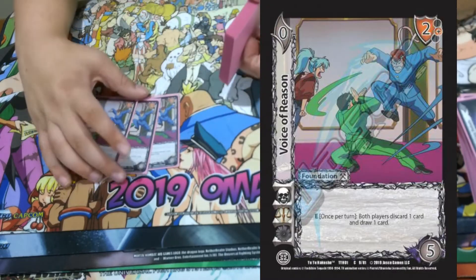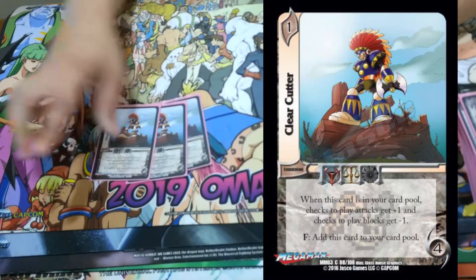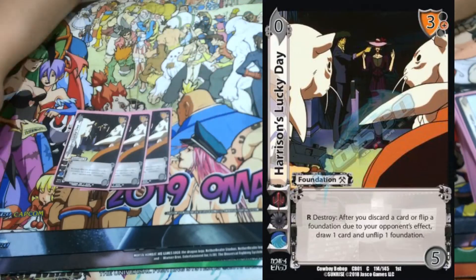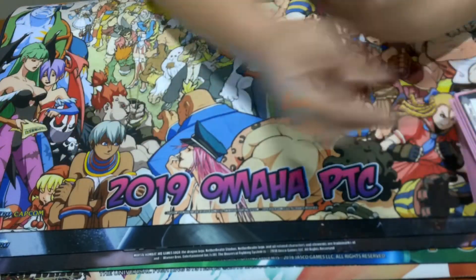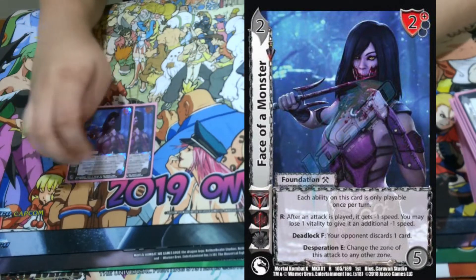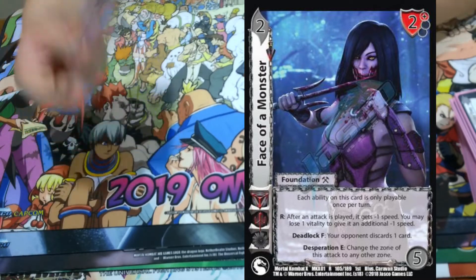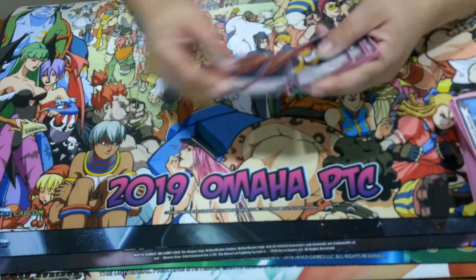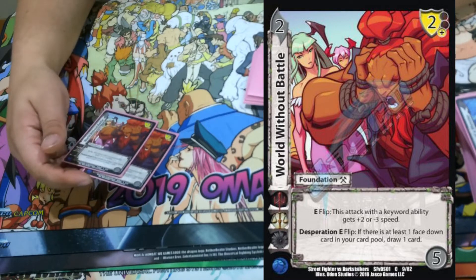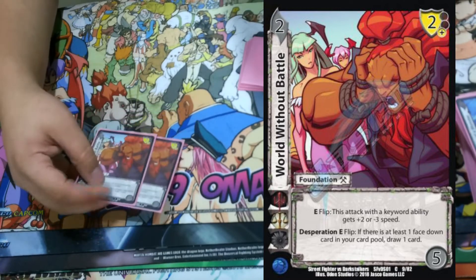Three Voice of Reason — gives us more discard and draw power, super good. Clear Cutter to make things harder to block. Harrison's Lucky Day to protect our foundations. Two Face of a Monster to make them discard a deadlock, always have a speed debuff, and to change the zone of Curzure at desperation — also very nuts. Two World Without Battle — if we play the multiple ability we draw a card because of this at desperation, and it's a speed buffer giving three speed to your Curzure, which is just nuts.